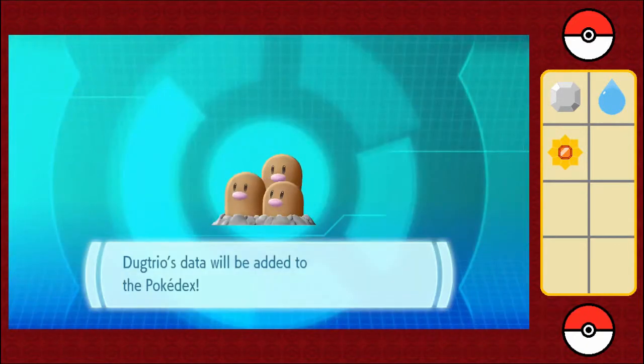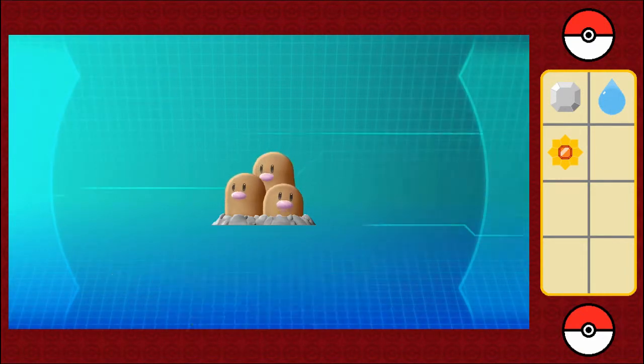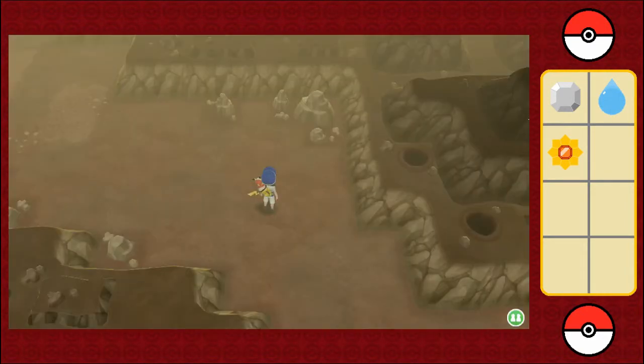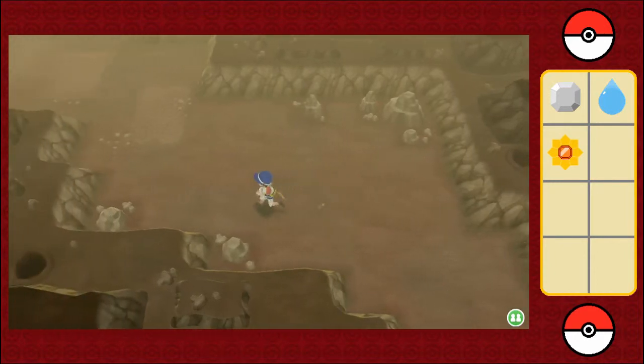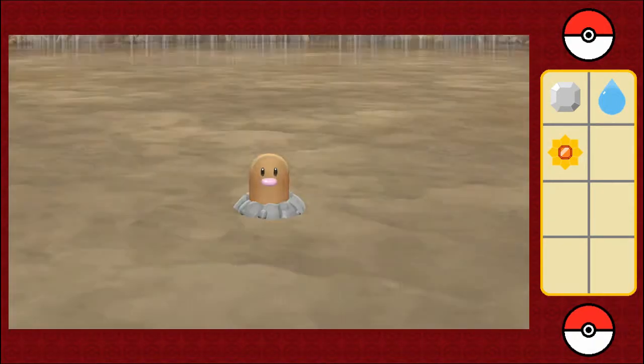Got five Pokeballs left. A team of triplets that can burrow to a depth of 60 miles — it's reported that this triggers an earthquake. Ding-a-dig, ding-a-dig, trio-trio-trio — and there you have it. With five Pokeballs, I'm going to stick around and see if I can catch a few more.